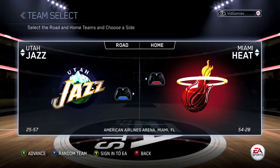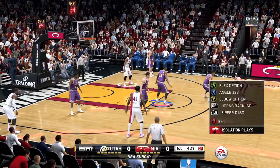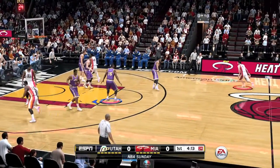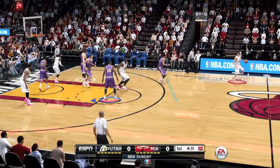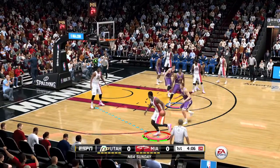This is best done in quick play with two controllers. What you want to do is have the ball on the controller getting the achievement, hit left bumper to bring up your play screen, pick any play you want and hit that corresponding button, and then some diagrams are going to pop up on the court.